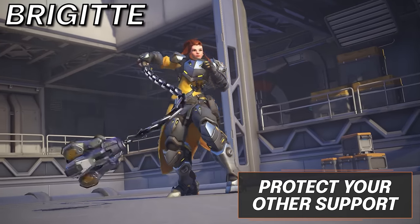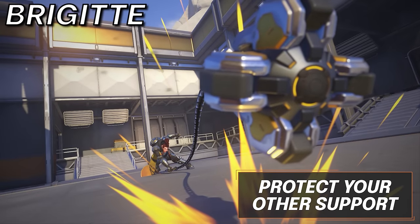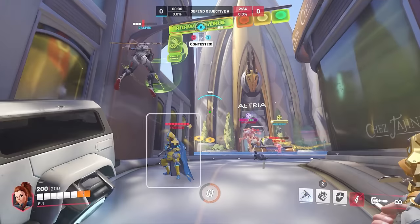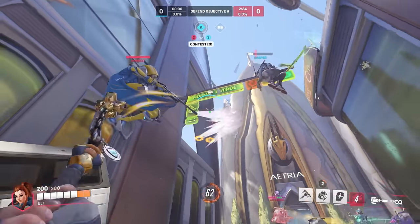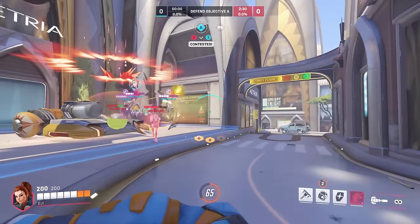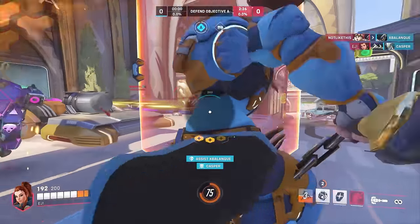Next we have Brigitte. Although your brawling capabilities are amazing, you need to think of yourself simply as a bodyguard for your other support. That's why she works so well with low mobility, high value supports such as Ana or Zenyatta. You can keep people off these high utility heroes so that they can either be much more aggressive against team compositions with no divers, or significantly safer against compositions that do have them.